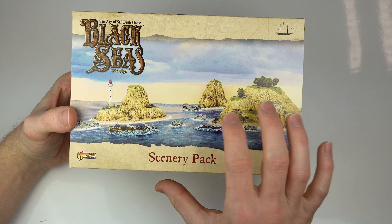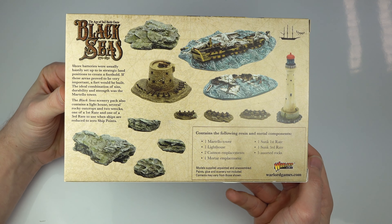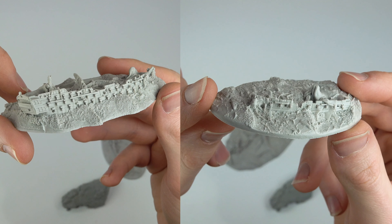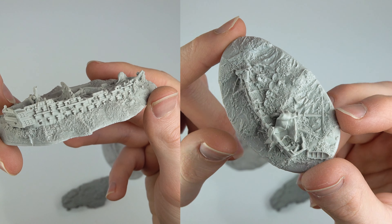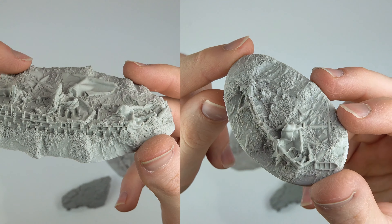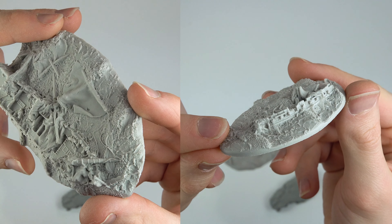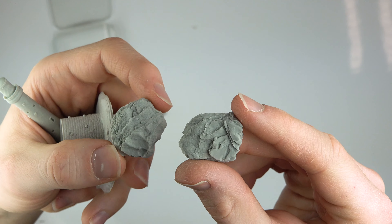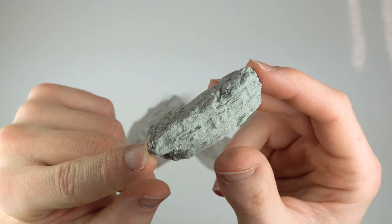The scenery pack contains some interesting land and sea-based elements to add more to your games. A really nice touch is the inclusion of resin cast pieces representing a partially sunken first and third-rate ship, enabling players to leave wrecks as obstacles. Speaking of obstacles, we also have five different sizes of rocks, adding the opportunity to force your enemy aground.